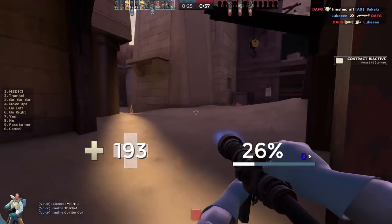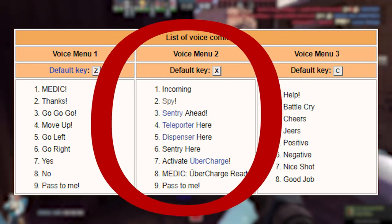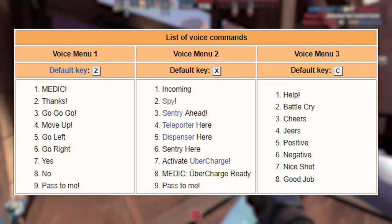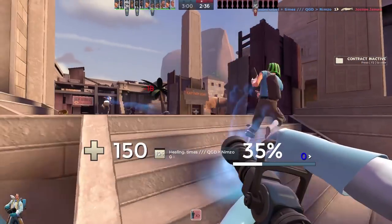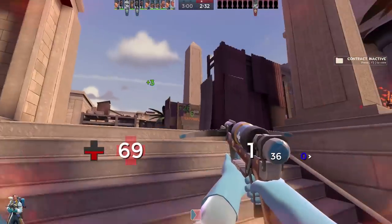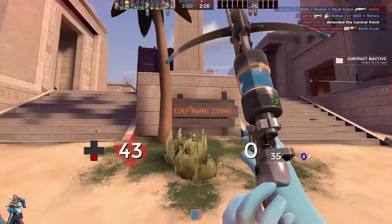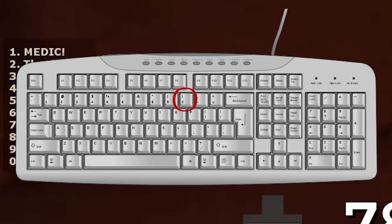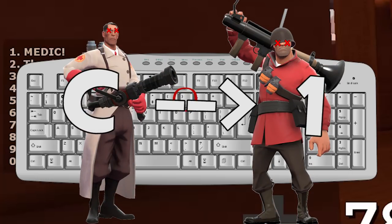If communication is your number one priority, you should really consider taking the time to memorize all the voice commands under the X key. These include voice commands for telling your team when there's a sentry ahead, whether there's a spy around, and most importantly — yet the least used — to tell your Medic to activate their ubercharge. Seriously, in all my time of playing TF2, I've seen this voice command used only twice. As a Medic, try to memorize the input of the voice commands you use a lot. Trust me, it saves a ton of time compared to directing your attention to the voice command menu, hitting the wrong key, your pocket dying on you, and then dying to a random crit right as you finally hit your voice command.